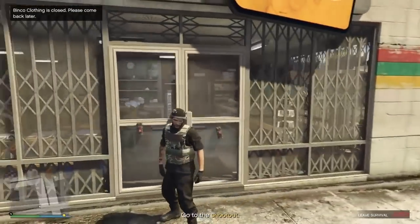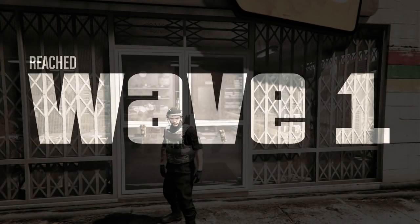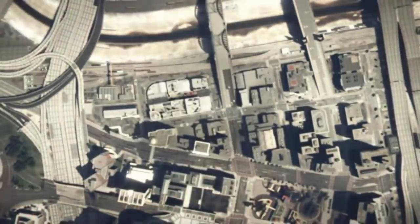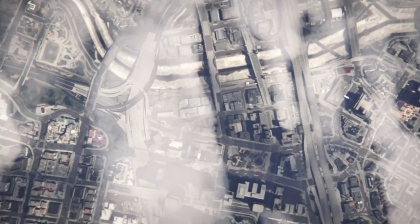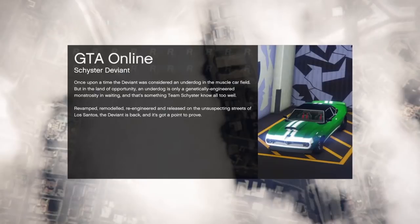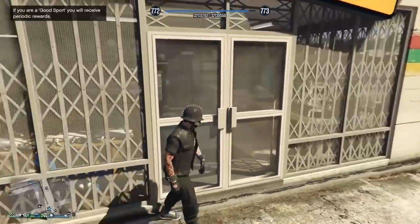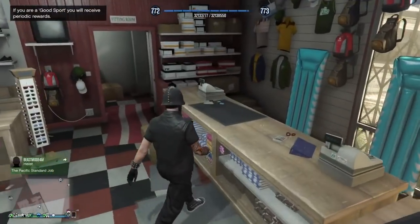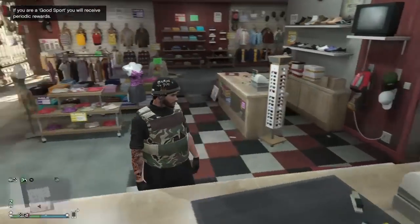Once you get the "Survivor Failed" or "Reach Wave One" message, that's perfect. You'll spawn back in your actual saved outfits. What you want to do is hurry up, go into the closed store, and hit right on the d-pad on the Change section. It'll eventually kick you out — and you'll see it gave you the outfit back.